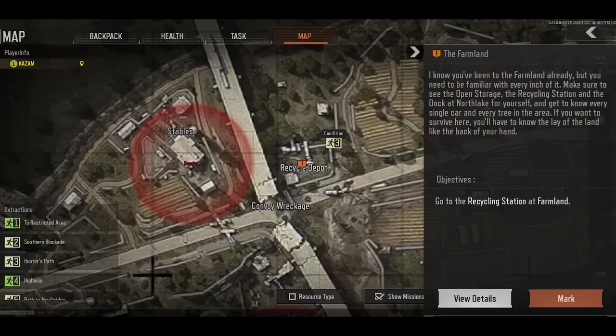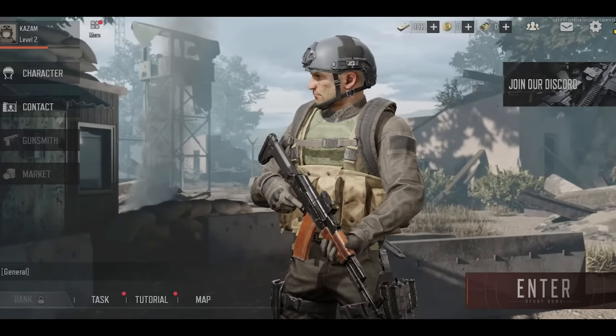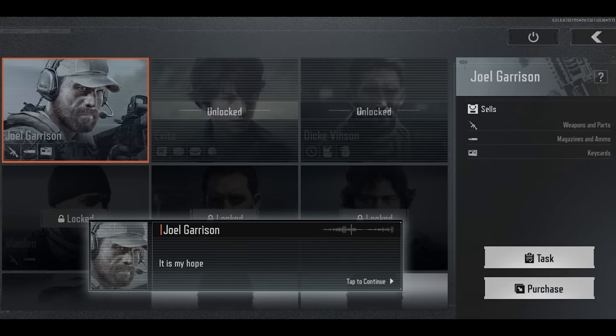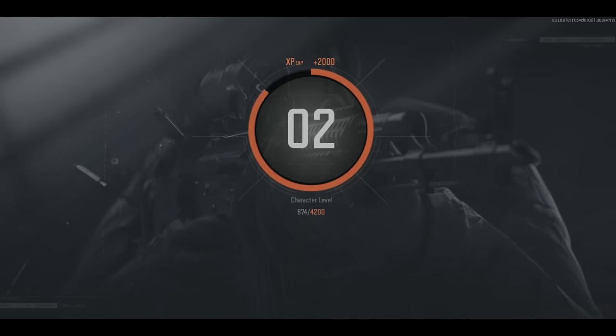Outside of the matches, there are tons of features as well. There are multiple different traders that you unlock as you level up. These people give you quests that you can go complete to gain experience and rewards. They sell gear and valuables to you and they buy things from you — things that you extract from the raid — which is how you level up and make money.